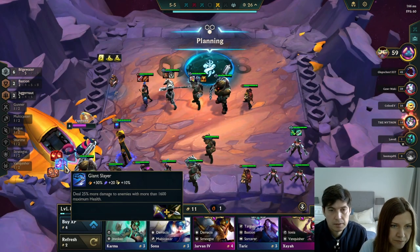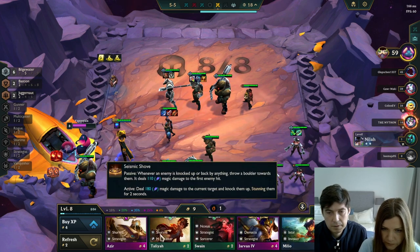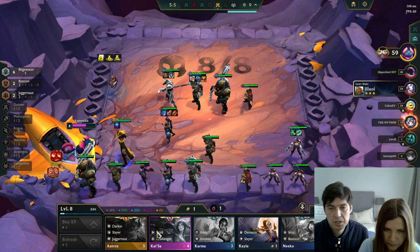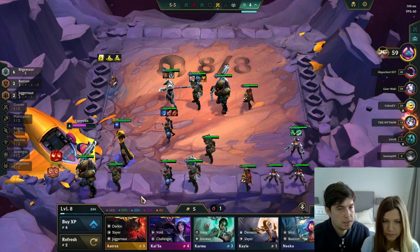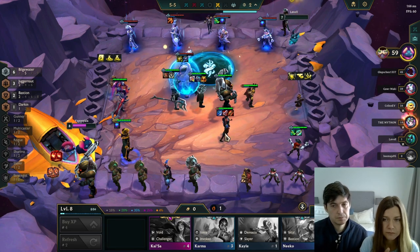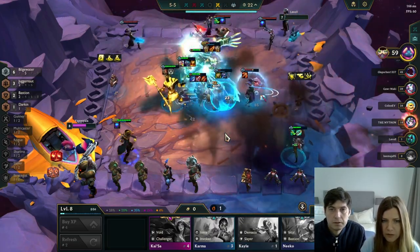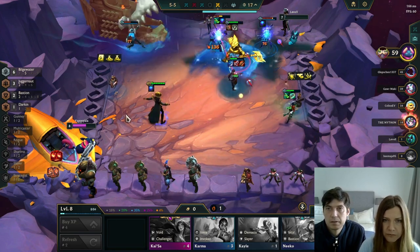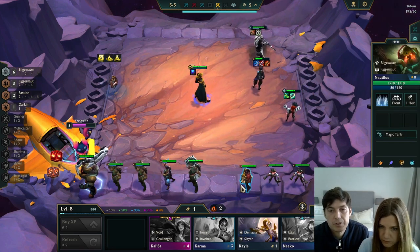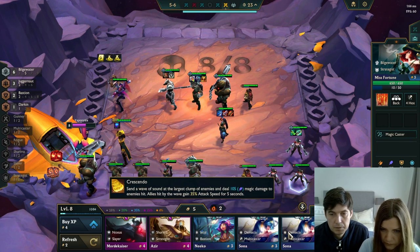We want to get one more item on Miss Fortune, but there wasn't a great item on that carousel. This fight is possible to win. There's nothing to combine with those components right now — they're for removing items off your own units or remaking. Our items are already pretty good so I don't think we want to remake anything. Oh — great cannonball from Gangplank! We're top two now. Let's look for a Miss Fortune item on the next carousel.